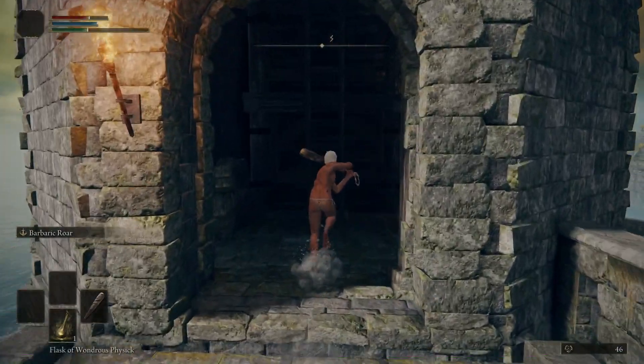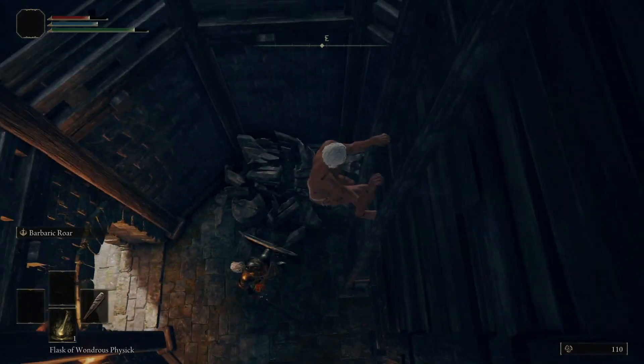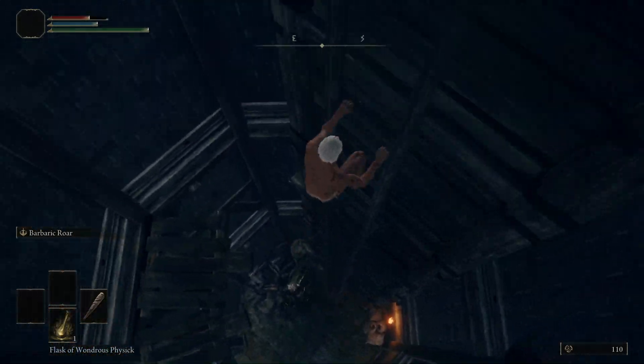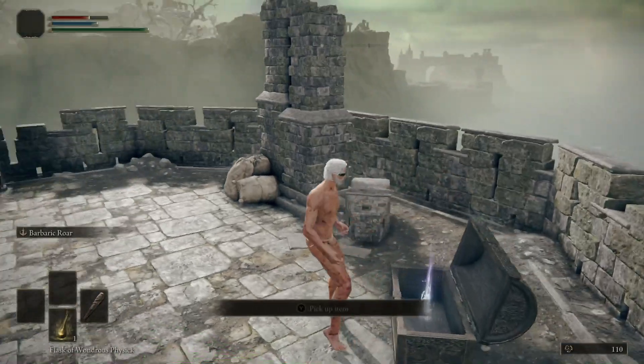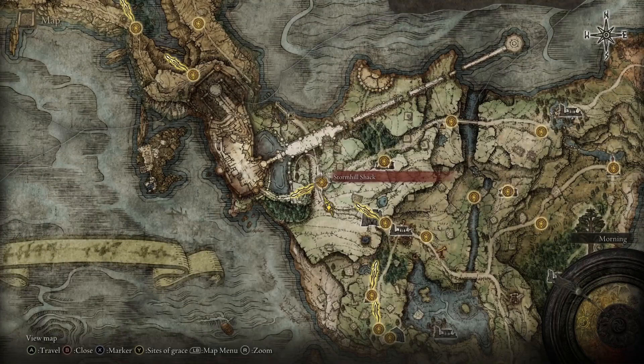Once that's done, go up the stairs toward the top of the fort, find the tower, and climb up the ladder. Be careful not to get owned by the Blood Knight there — sometimes he'll follow you up, this time he didn't. At the top of the tower, grab the left half of the Dectus Medallion.